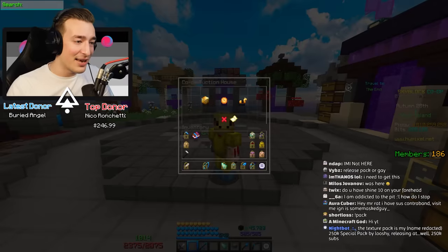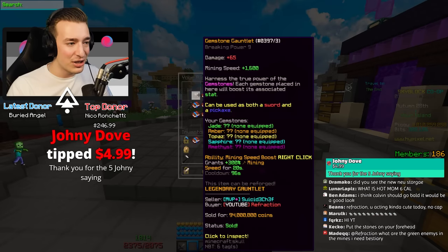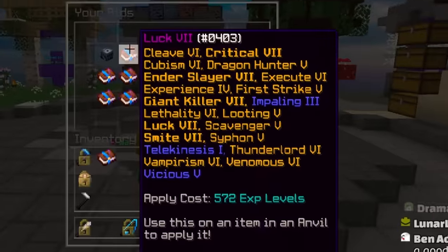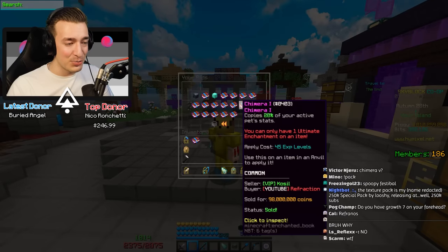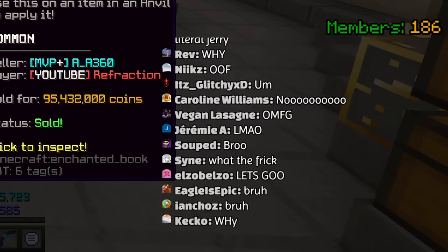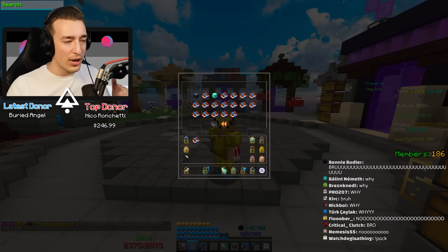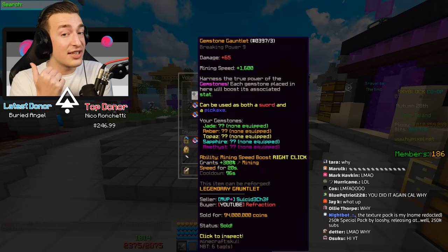I've bought everything I can for this thing - no expense was spared. I want to max out this item, it's cool, I'm going all in. I spent 400 million coins on the book and another 1.6 billion on chimera despite constantly hating it. There is a reason I'm putting chimera on the gauntlet - it's one of the coolest items added to this game.